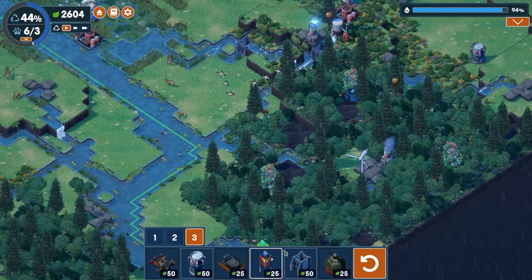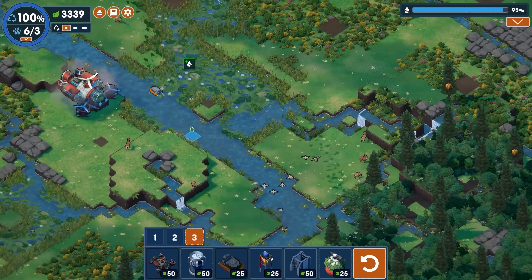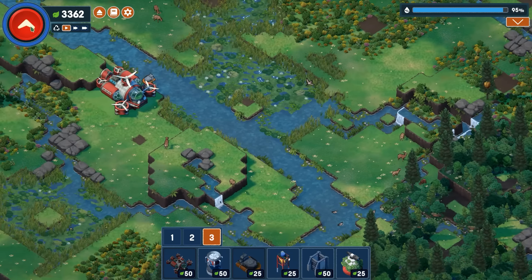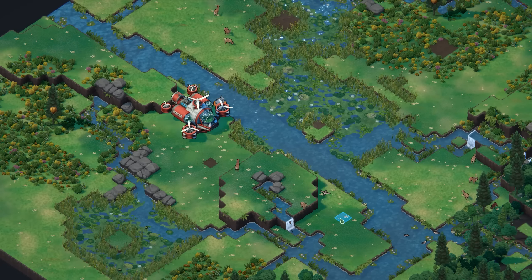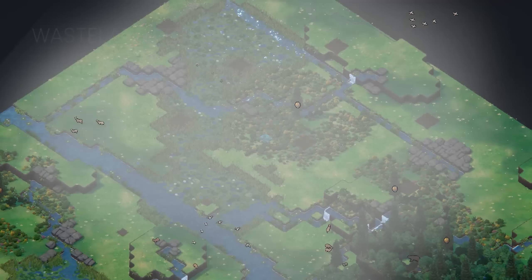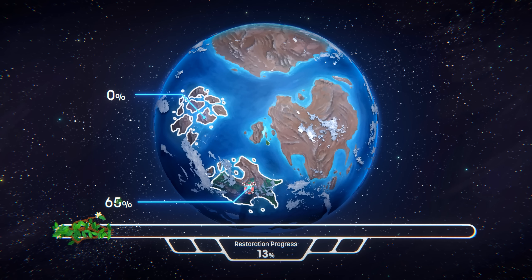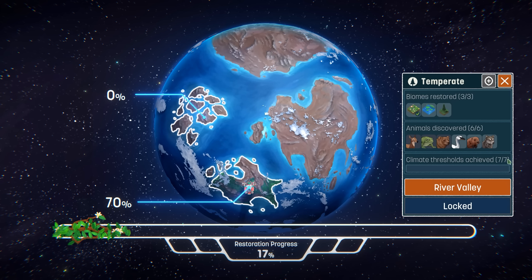The only thing that remains now for this map is to clear out all signs that we were ever here in the first place. We're back up to 100% — we've accomplished all of our objectives in this area. We should now be ready to launch our airship and get out of here, knowing that we've done a good job in restoring this wasteland to its former beauty. At this point, we can continue on to the main campaign again, or we can just appreciate our work.